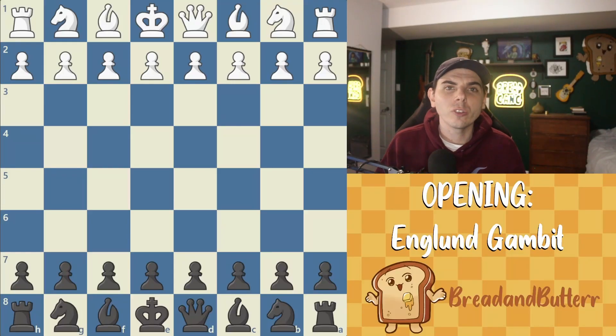Welcome back to another opening video. Today we're going to be exploring the Englund Gambit. It is a gambit for black, which is actually bad from the start. It's recommended that you don't play this, but it is pretty fun if you can pull it off. It's named after a Swedish chess player, Fritz Carl Anton Unglund. Without further ado, let's get right into it.